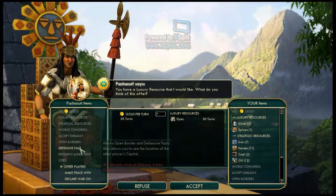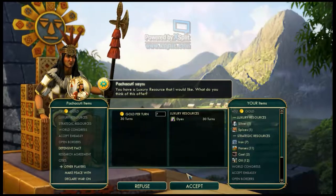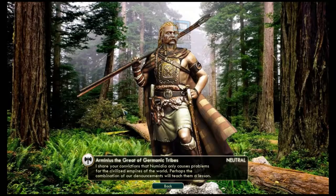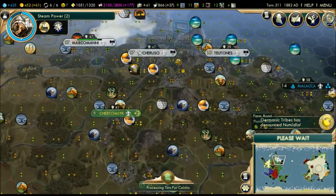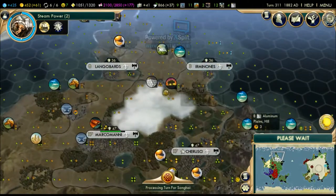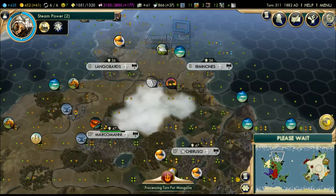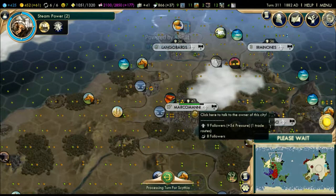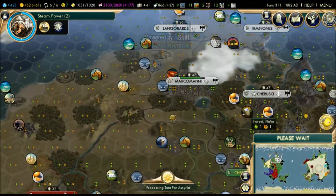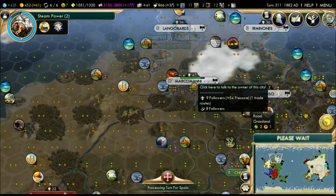I'm not sure why we would need that trade route since they don't have any cities - they have maybe one city. I'll give you the dye. The Germanic tribes have jumped on the bandwagon as well - they now hate the Medes. They have no real reason to hate the Medes, they just jumped on the bandwagon. It looks like Marco Mani is currently under attack by Morocco - they've sent their troops and are going to attack the Germanic tribes.